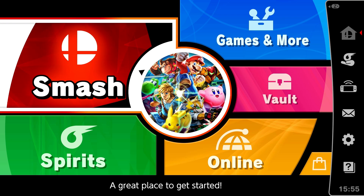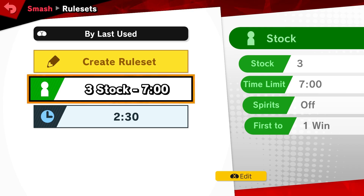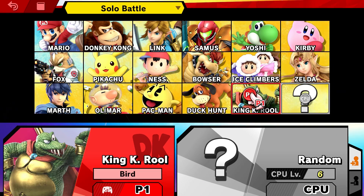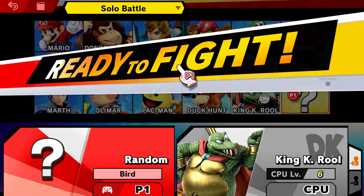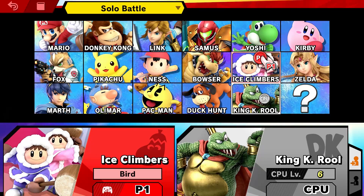Hey there, it's Adam A.K. Swimming Bird, and welcome to Super Smash Bros. Ultimate on the Nintendo Switch. This is part three of the main series, where we're gonna learn how to play a classic, long-lost duo. And along the way, we'll unlock a couple characters, including one who has never been in Smash before. So if you missed any episodes so far, there's a playlist down in the description.